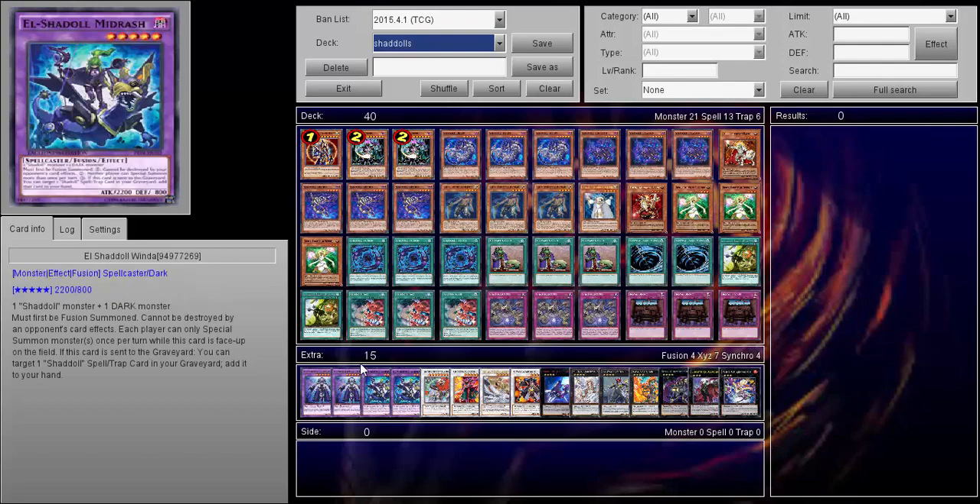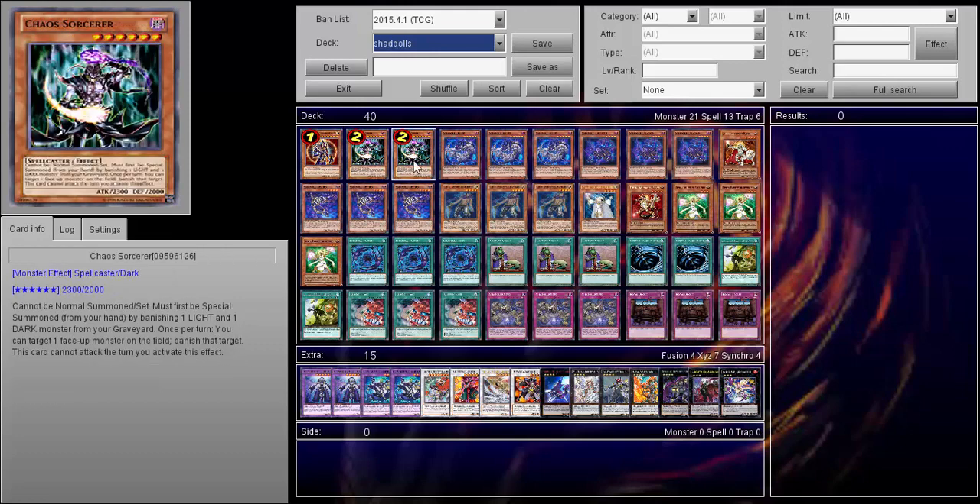Deck profile — let's get right into it. One BLS, two Chaos Reacher. At first when I added these in later on I was like I hope they don't get too cloggy, but they never really did — maybe once or twice, but yet again they're still perfectly fine to be used.